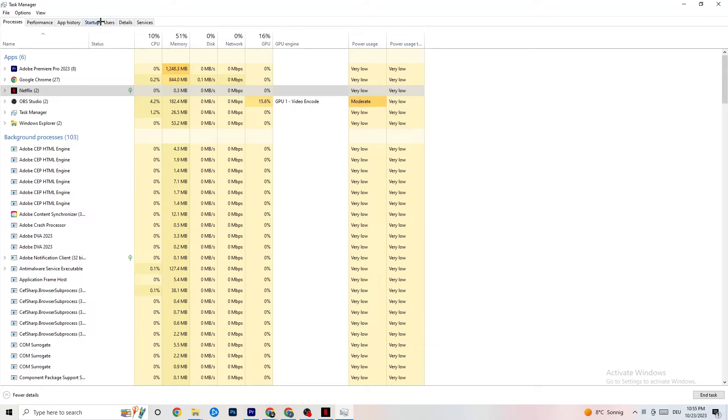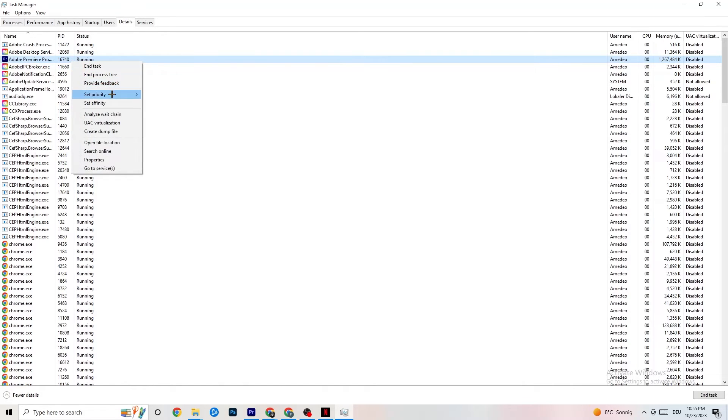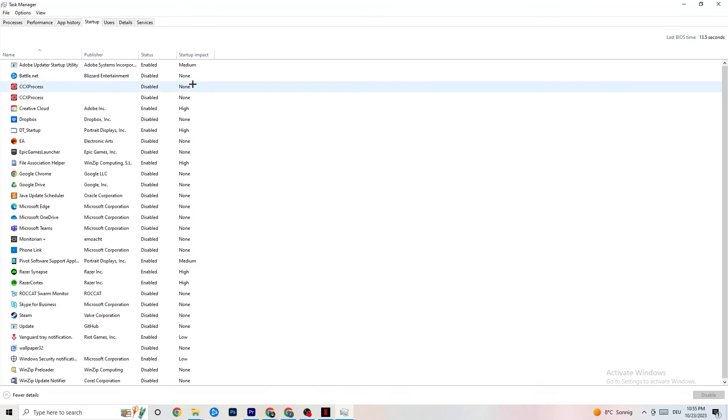In Task Manager, go to the Details tab. Find your game's process — or if the app is running in the background but not showing, this is especially useful. Right-click the process, click 'Set Priority,' and set it to either High or Real-time depending on what works better on your device. This directs your PC's performance resources directly into your game.